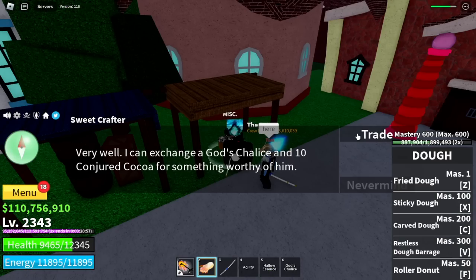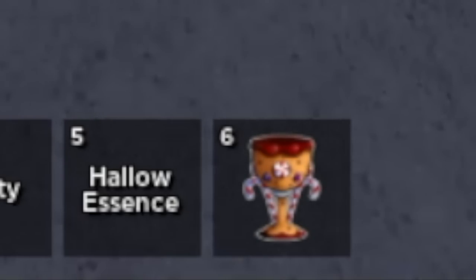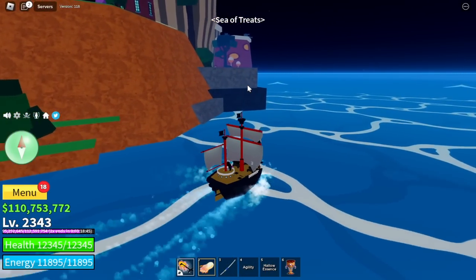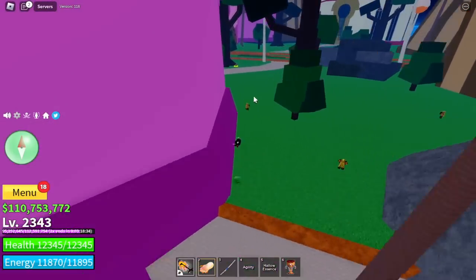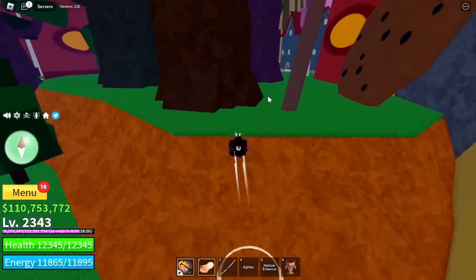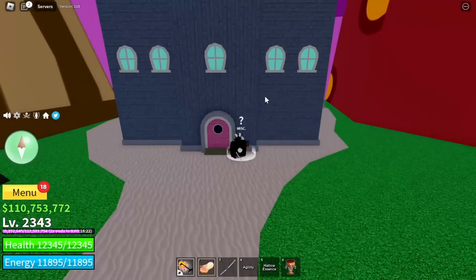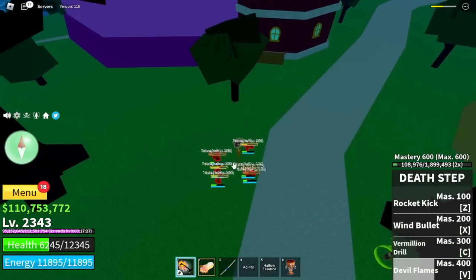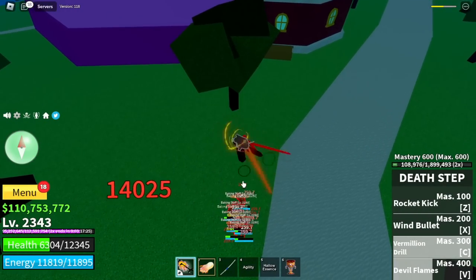Once you collect all the items, go back to the Sweet Crafter and he will make your Cocoa God's Chalice. So now just head to the Sea of Treats — remember guys, the first island — and you need to summon the Doe Master. You need to defeat 500 mobs in this island only.